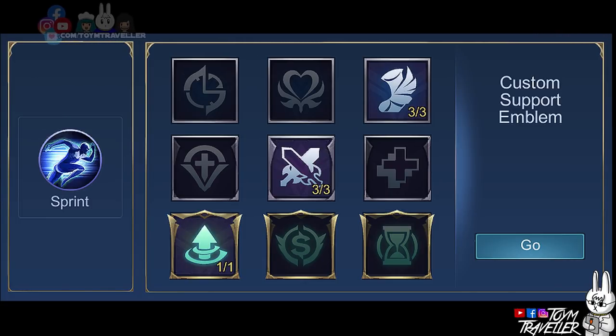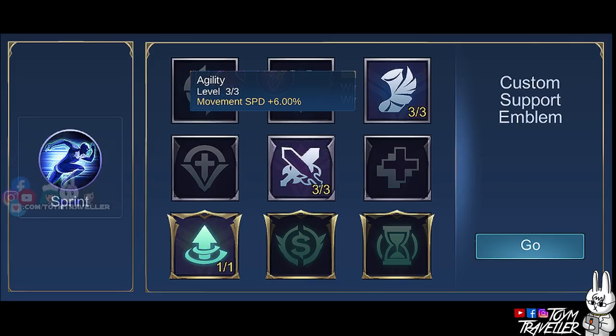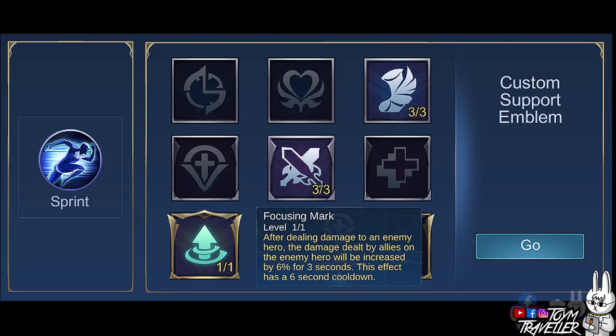If you are going for a support role, the best emblem set is the Custom Support Emblem Set. Set Agility to max level for additional movement speed, and Rupture to max level for hybrid penetration to deal more damage to enemies. Get Focusing Mark to increase the damage dealt by your allies to a target after you deal damage to that enemy. This effect has a short cooldown.